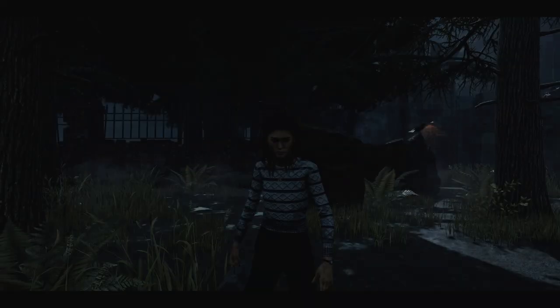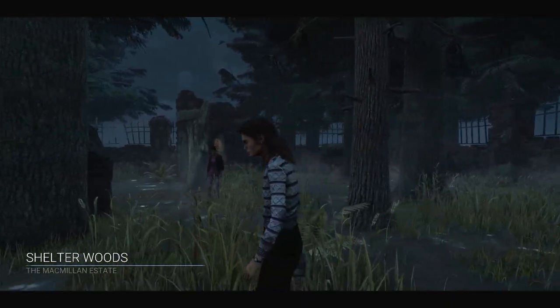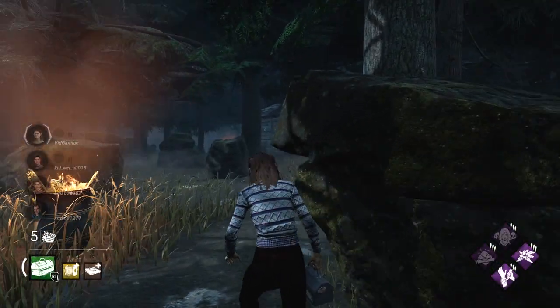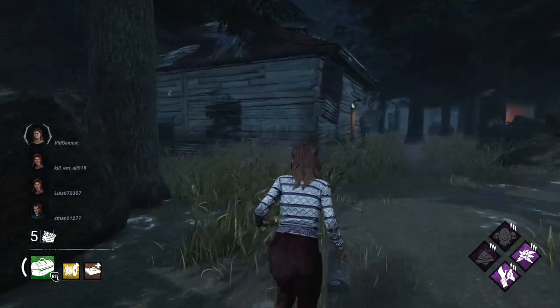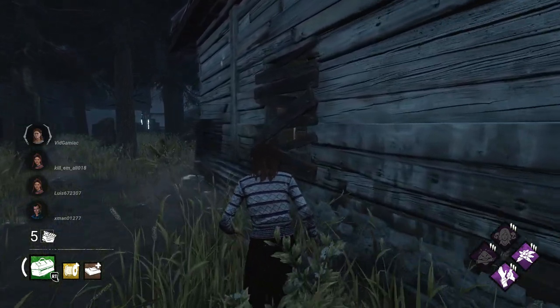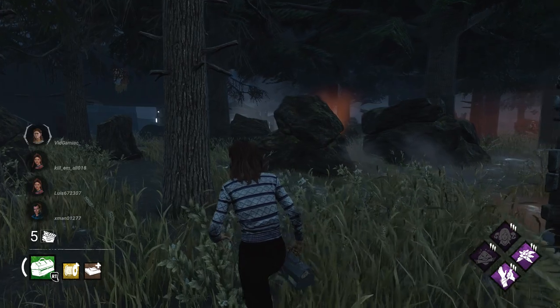You're going to need to fix a very specific generator on the map Shelter Woods, so make sure you keep playing until this map shows up in the rotation. In addition to repairing this generator, you are also going to need to escape the game, so hopefully you get some good luck and roll some good teammates or a bad killer. Just make sure you play games until you get the map you're looking for in the rotation.